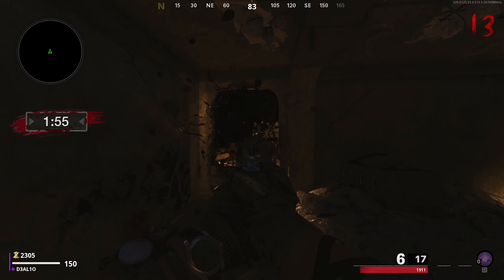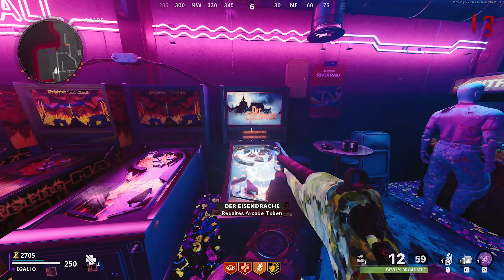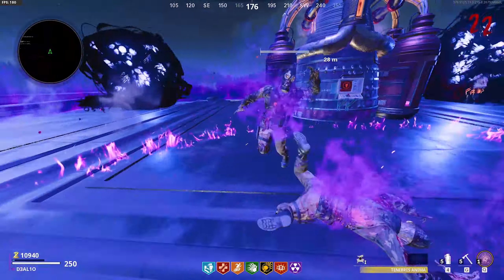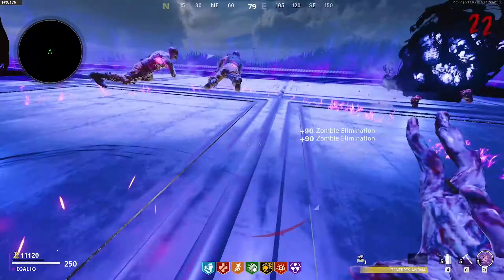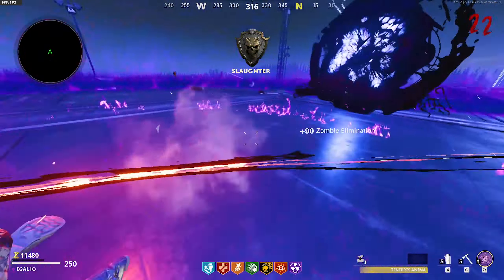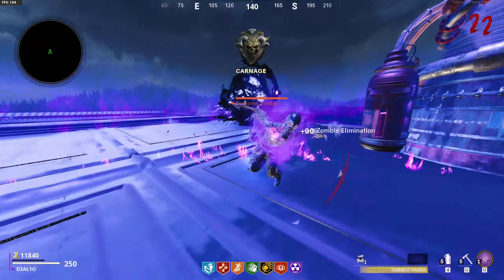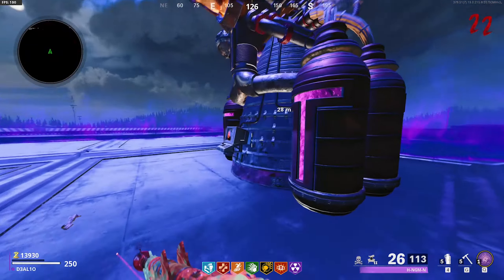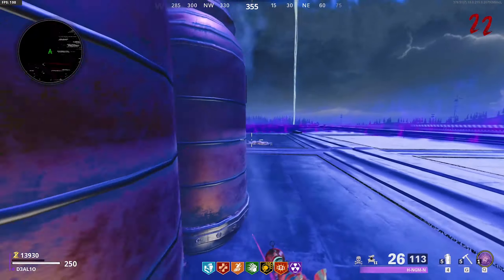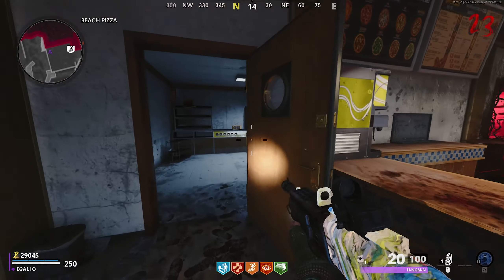Also in the arcade area there's a Der Eisendrache arcade machine that puts you inside a bubble or outbreak-looking area where you find the outbreak dragon relic and fill it up with souls — the same mechanic as in Outbreak. It gives you a free golden chest if you complete it. However in my game the dragon didn't move and I got cheated out of a golden crate, which is clearly a bug.